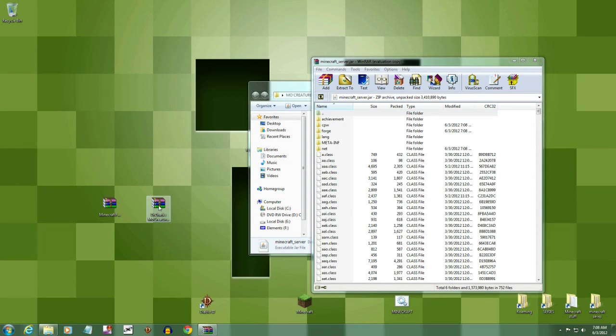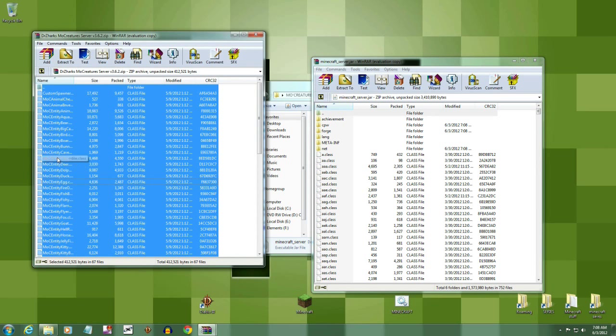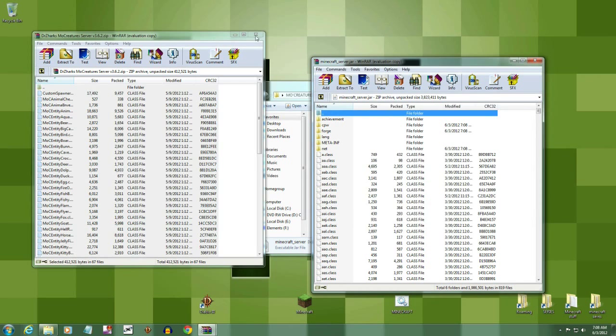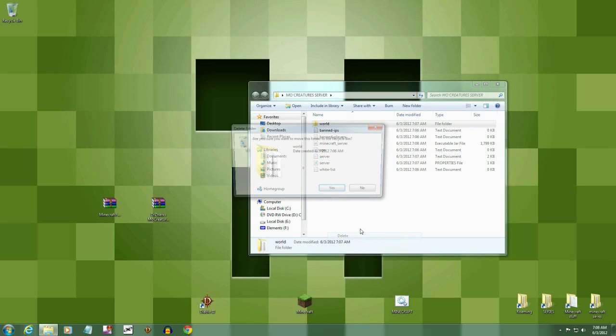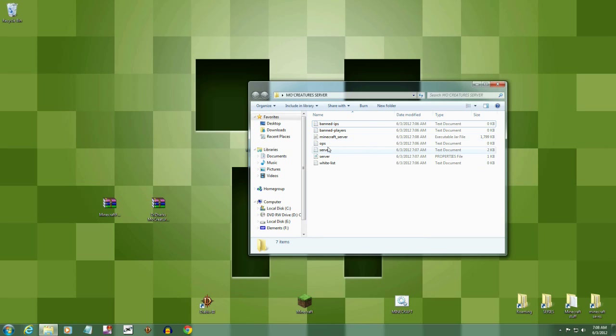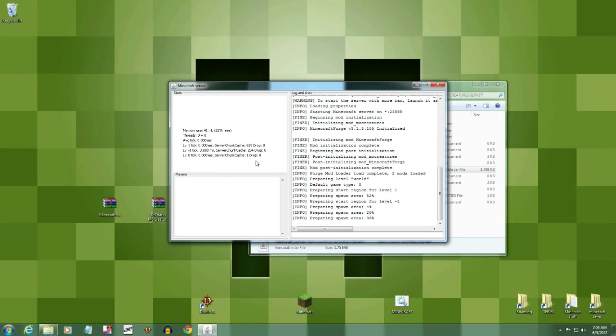Now go to your Mo' Creatures folder, right-click, select all, grab it all and drag it right into the class files of the server and let go. First thing after that — come up to your world folder and delete it, because you're going to render a new world. Then left-click your Minecraft server jar twice to start it back up.